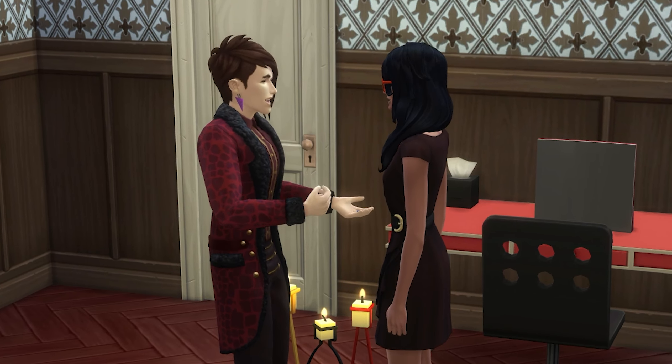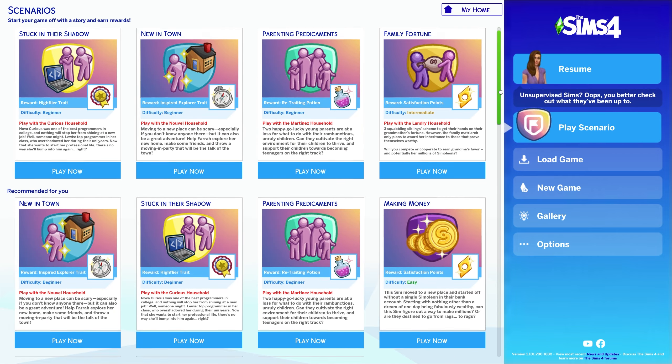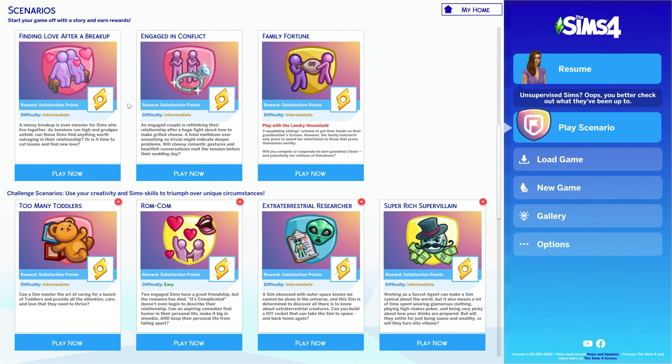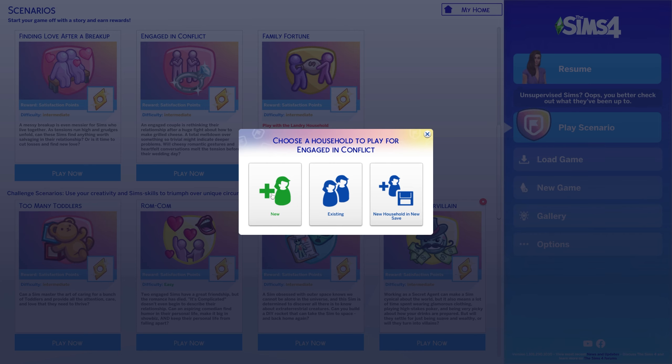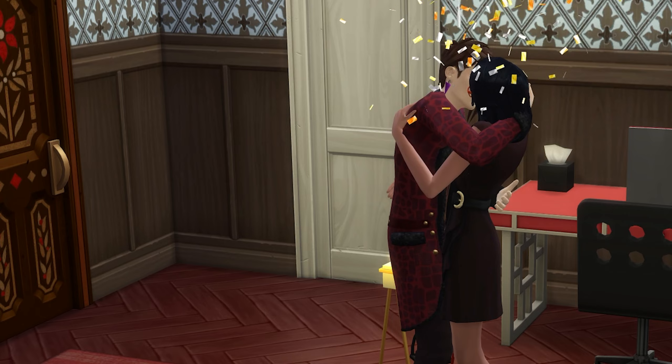The final way to gain satisfaction points is by completing scenarios. You can access scenarios from the main menu, and many of these grant satisfaction points as their reward. Completing scenarios does direct or dictate your gameplay style, so this might not be what you want to use all the time, but it's still good to know that it's an option.